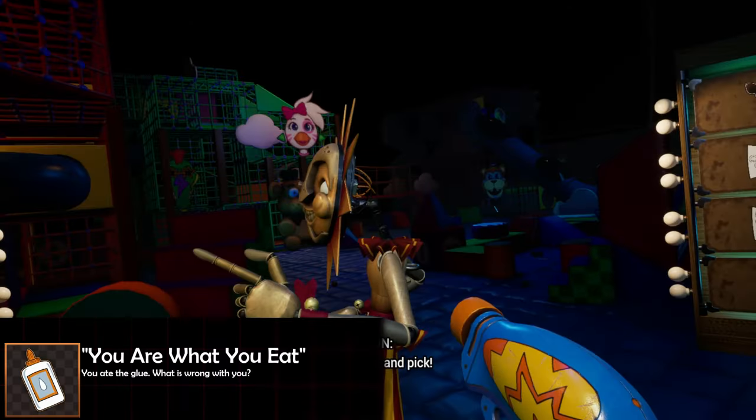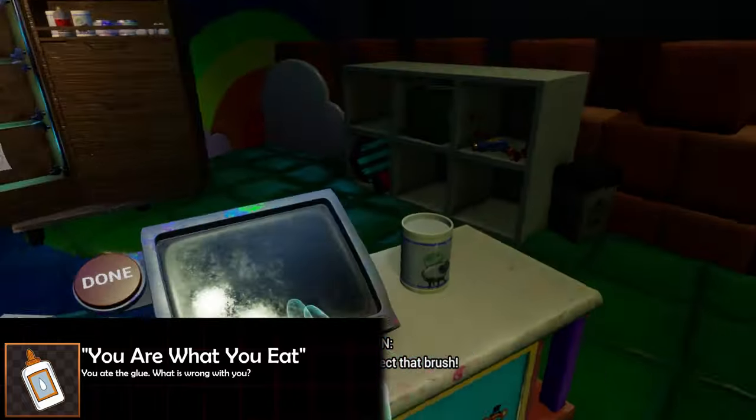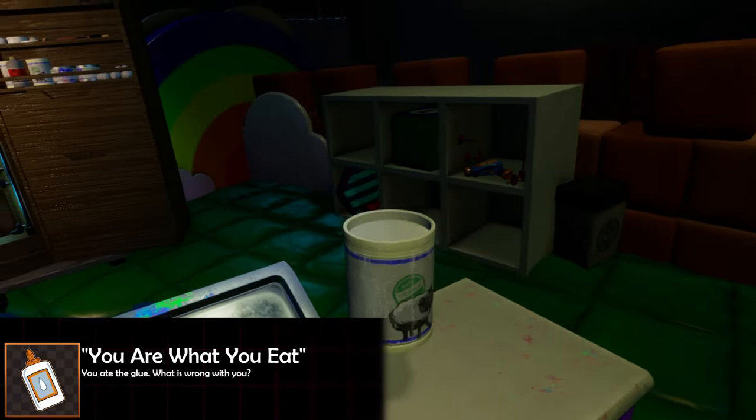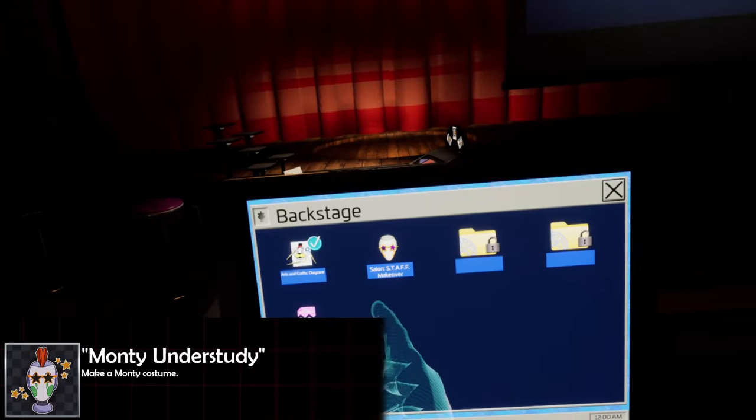Starting off with Backstage — our first category — inside of the arts and crafts minigame featuring the daycare attendant, off to your right hand side you're gonna spot a can of glue. Pick that up and eat it. That's gonna give you the 'You Are What You Eat' achievement.